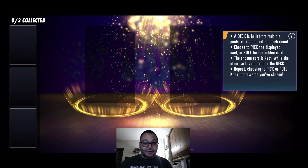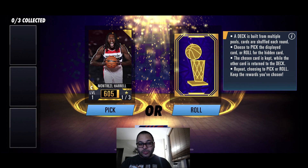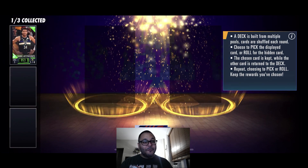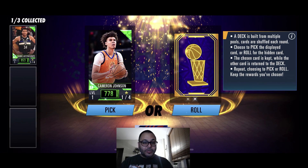Pick and Row is a ton of fun. All right, here we go — first one, Gold Montrezl Harrell. I am going to roll and see who we get. We got an Emerald Giannis. If I was just starting the game, I would be thrilled for sure. Got Emerald Cameron Johnson — let's roll and see who we can pull here.